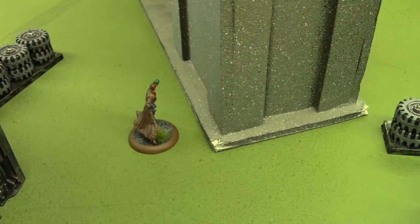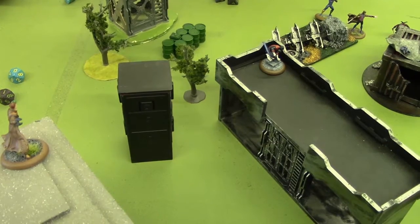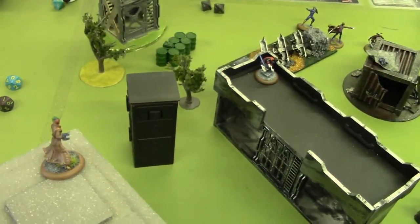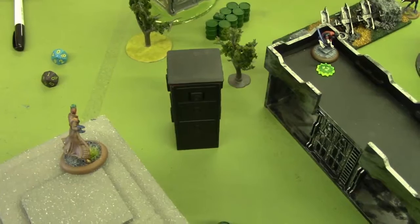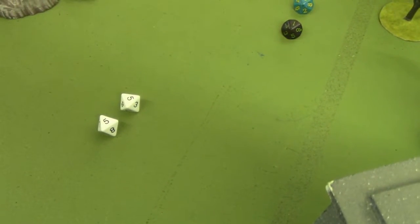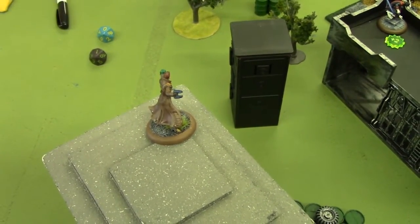My next activation is Star-Lord. He uses three power to fly 12 inches up and should be within 12 inches of Nightcrawler. He then uses two power for Quad Laser. Nightcrawler uses one power to boost his energy defense — it's an energy attack — putting his energy defense up to 20. Star-Lord rolls — that's 10 plus 6 is 16, so that is not a hit. He saves his remaining two power to use as a reaction later on.